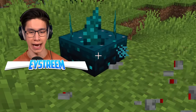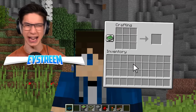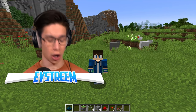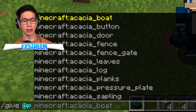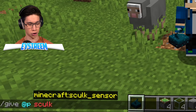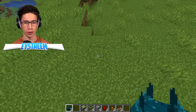Apparently a crafting recipe is coming for this, but it hasn't been added to the game just yet — it's coming in a future update. So at the moment, the only way you can get skulk sensors is by opening up chat and typing slash give @p then skulk_sensor. You hit enter and boom, you can grab yourself one of those.